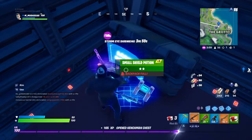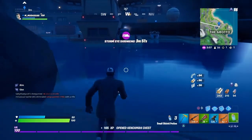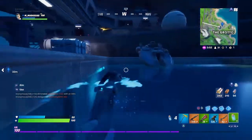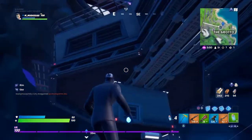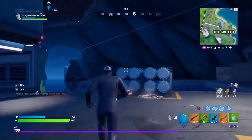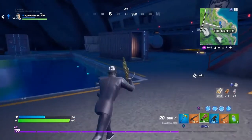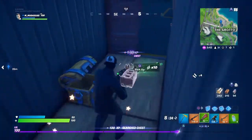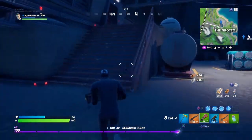I'll show you two more chests when we get to Brutus. When we get Brutus, we're gonna go to the helipad — there's one more chest up there. That's where his secret meetings are. So I'll show you that one chest over there. Oh, I found a gold!